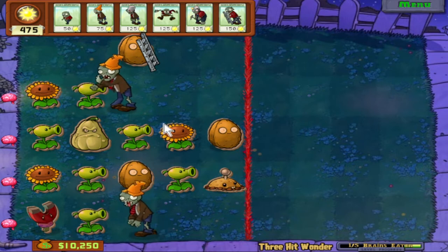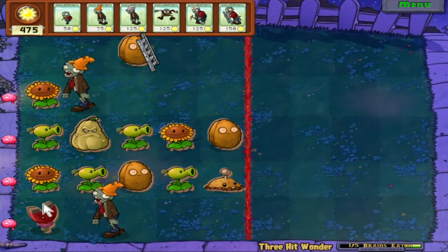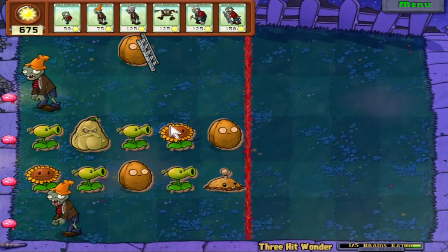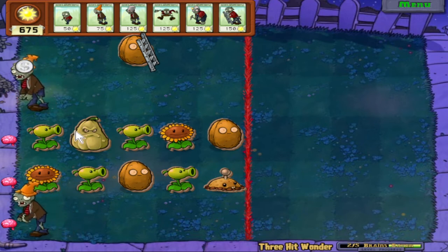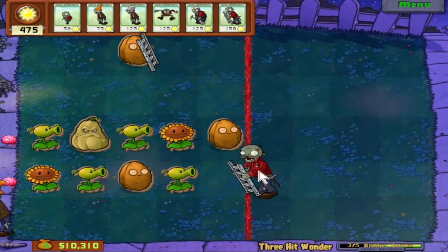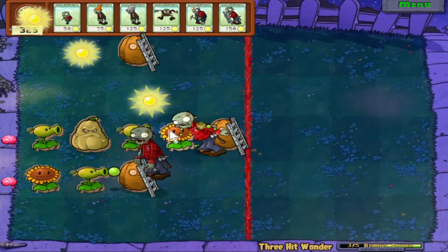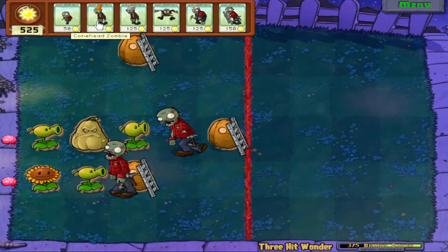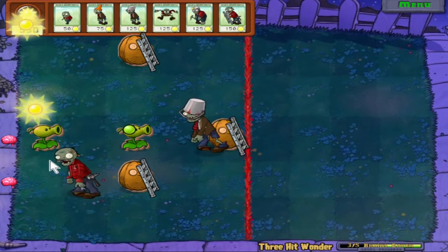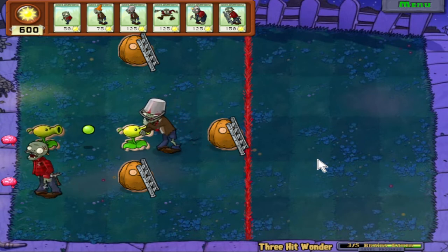One cool thing you can do with the Digger zombie - if you use the Digger zombie, the Magnet Shroom can take his pick away. If the Magnet Shroom takes his pick away, he will pop up and start going to the left. So if you can time it so the Magnet Shroom takes his pick away when he's right in the middle, he'll pop up and bypass the whole lane, which can be very nice. This lane sucks because of this squash. I need a Digger to trigger that squash. Good. Now I think I need a Buckethead - I don't think Conehead would survive that much. That was definitely not as efficient as it could have been, but we got there in the end.